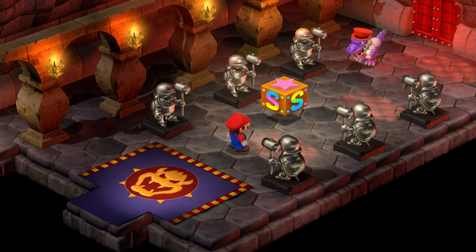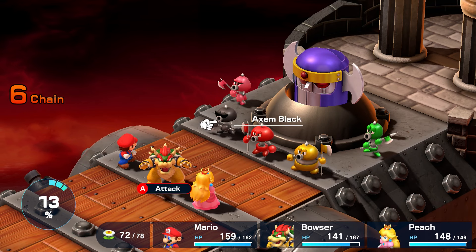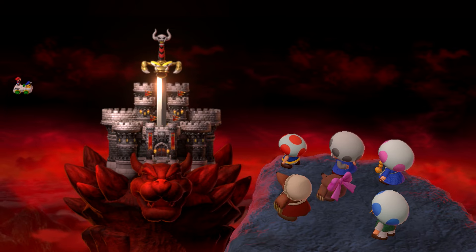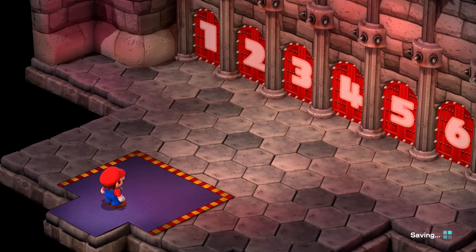Now on to the rest of the ultimate weapons, which you'll find fairly close to the end of the game. After you've retrieved Star Piece number six and have taken the Nimbus Land bus back to Bowser's Keep, you'll eventually reach a room with six doors.